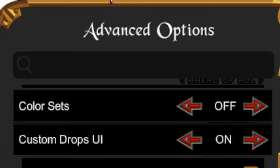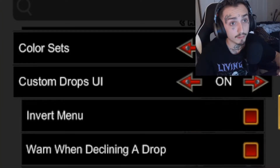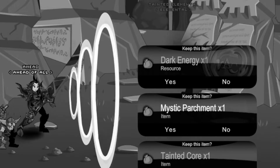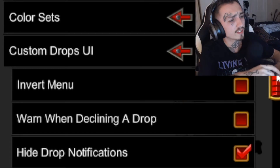Color sets is optional — I recommend having it on if you're switching armors a lot and changing your color customization, but I just stick with one armor so it's not for me. The custom UI drops is a must-have. The old AdventureQuest drop system is so boring — it covers up your screen and you can't see anything.